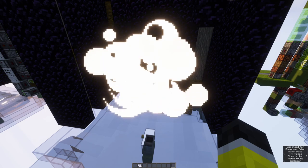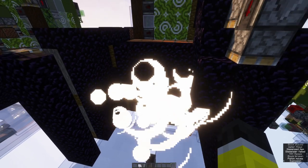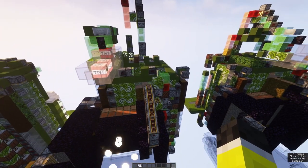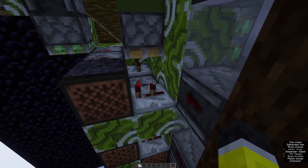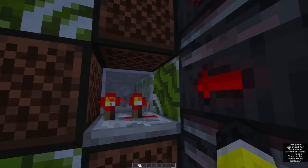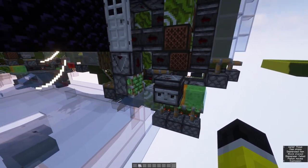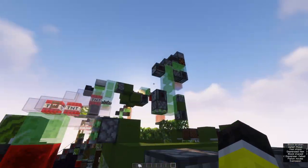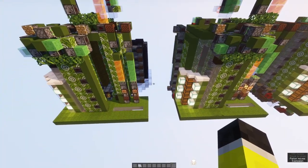Everything is handled by this one TNT blast chamber system over here. In terms of return rates it isn't 100% efficient - it's like 99.5% efficient. You do end up losing a couple of pieces of logs every now and then, nothing crazy. The rates are still relatively close to what you'd get if it were completely lossless, so nothing really to worry about there. When we turn the oak system off, the observers will be pushed back into place and everything will retract.